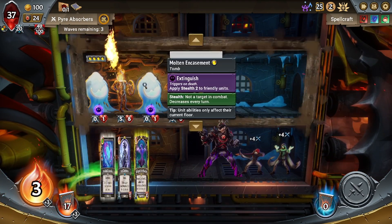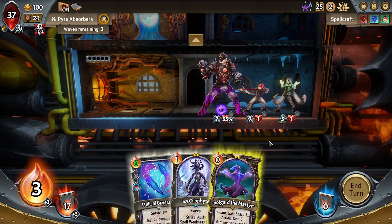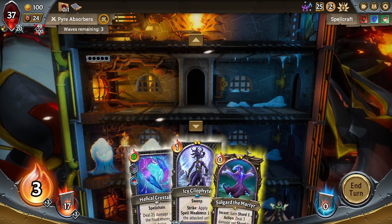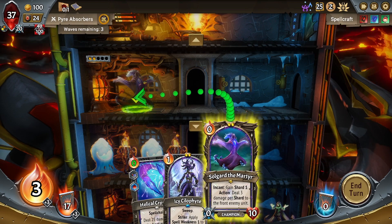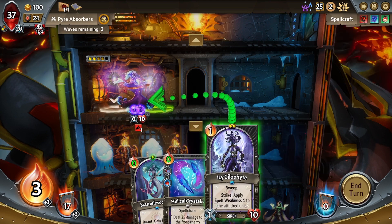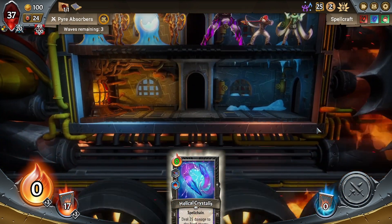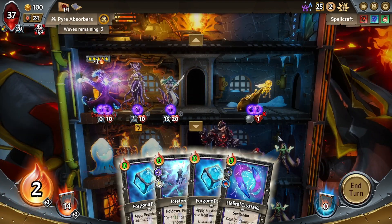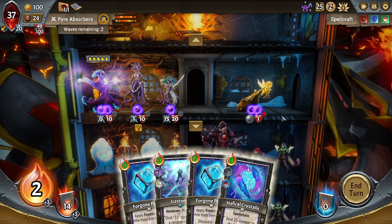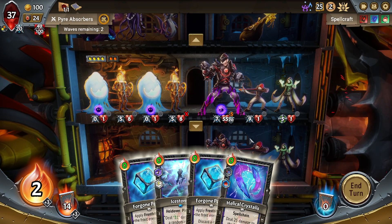We got Train Stewards and Molten Encasements again — not my favorite, however we will take them. I'm going to do Solgard the Martyr and Icy Scyllophyte up here. We're going to save the Helical Chrysalis because there's no reason to play it right now. Nameless Siren — also not too bad to be at the top, in front of Icy Scyllophyte. Alright, we got our Ice Storm — Ice Storm is really good. We could play it in the center, or we could just kind of give up on the center and just have the top be the amazing one this time.